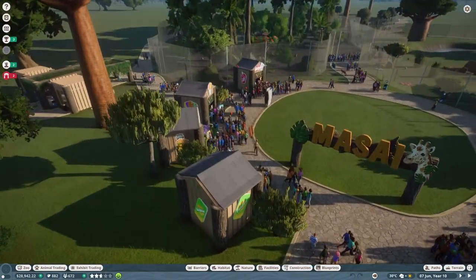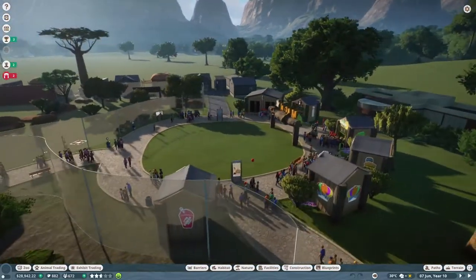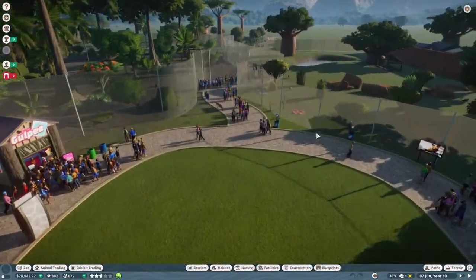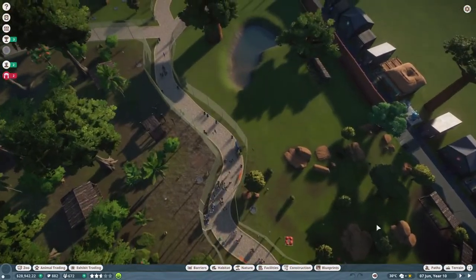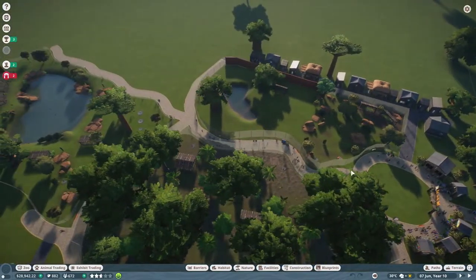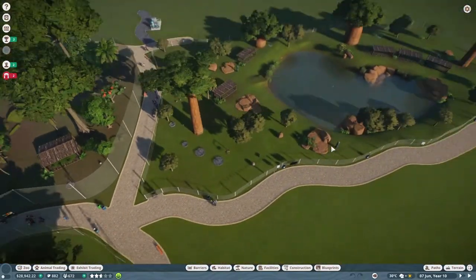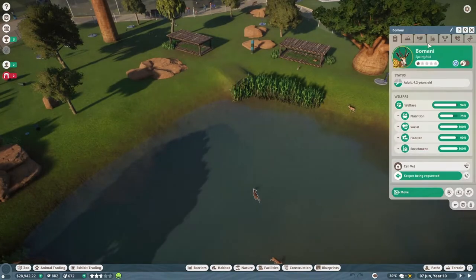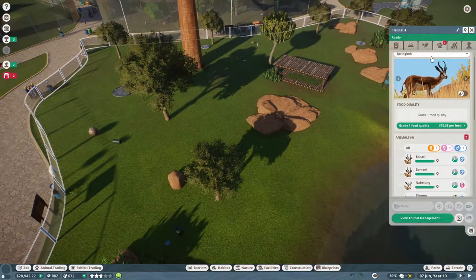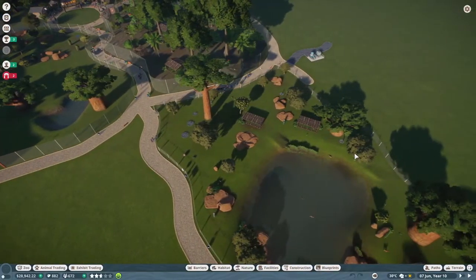It's Miss Charlotte and welcome back to another video on this channel. Today we are back with another episode of our Planet Zoo franchise series, here in our Messiah Zoo. Last time we had two small habitats and decided to merge one to create a larger habitat for our African wild dogs, and we created a brand new large habitat for our gazelles and springboks.